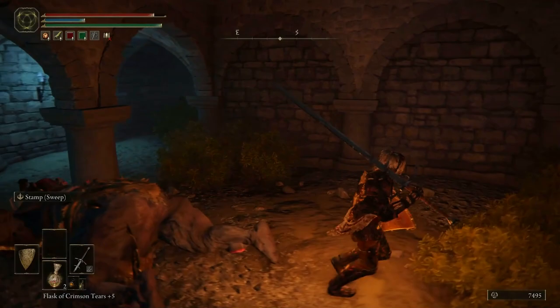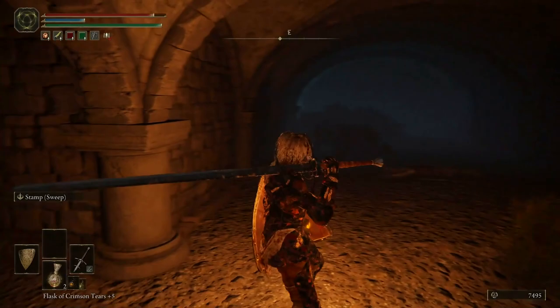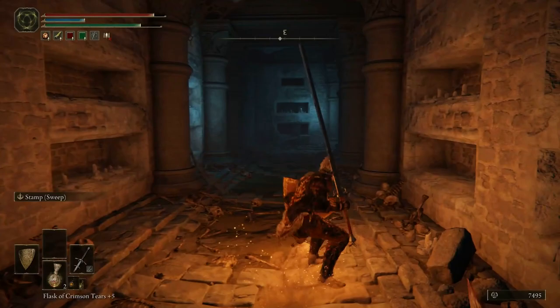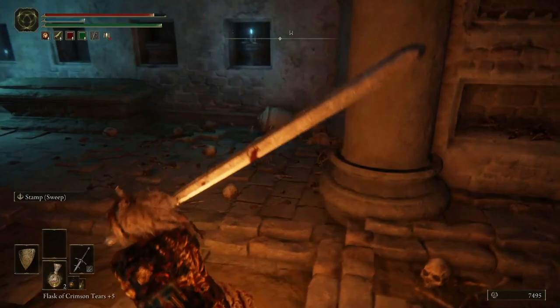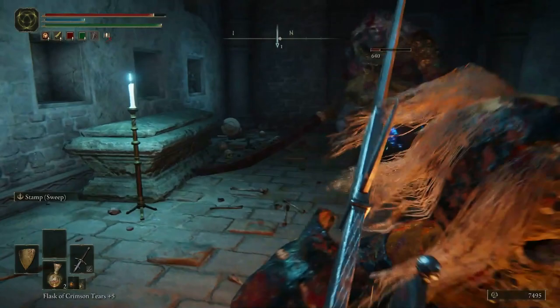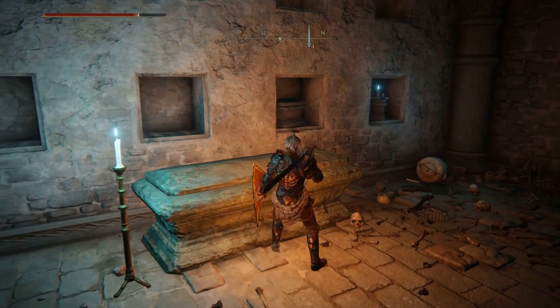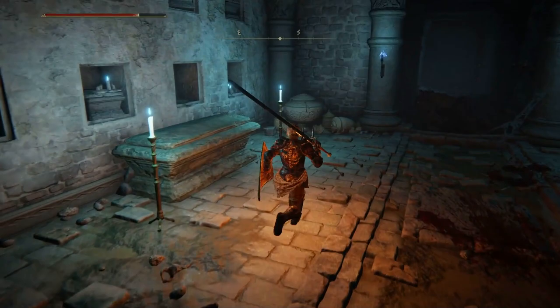We're gonna try to kite him back to the pressure plate here. He's kind of scary. Come on big daddy — he's a lot faster than I thought he was. I hit myself but we got him. That was effective. I'm a little disappointed that I got caught in the crossfire but it didn't seem to hurt me all that much — it hurt him a lot. There's still no flasks for me. There's a ladder in there.